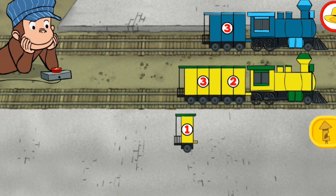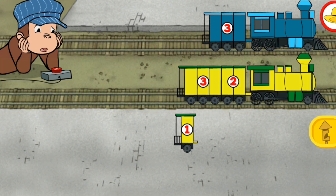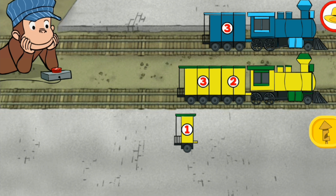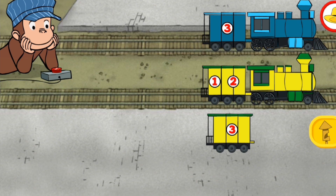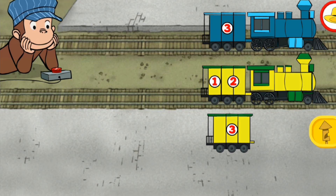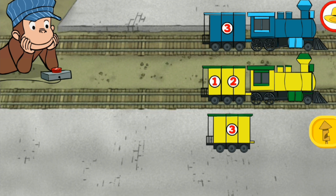Three. Three. That's not it. Try to get the same number of sections on each train. One. Both trains have three total sections. Perfect!